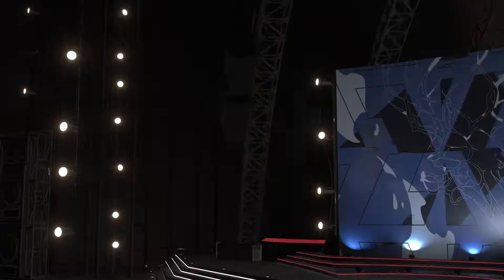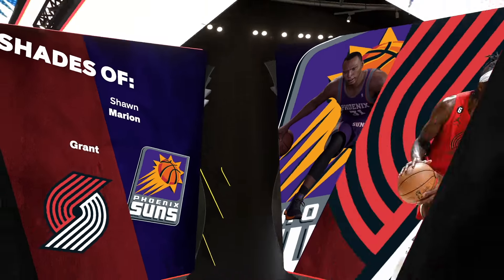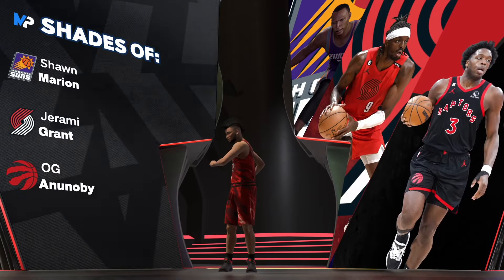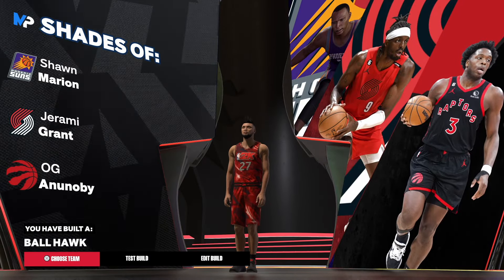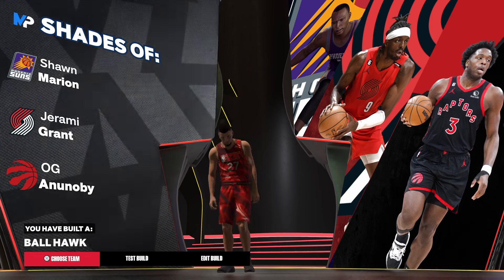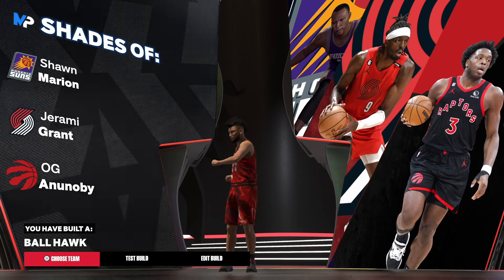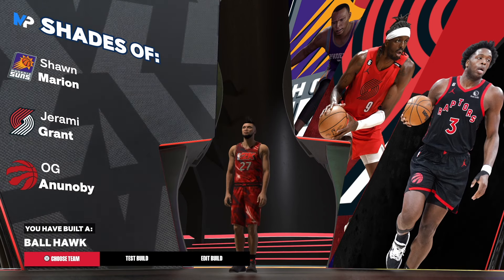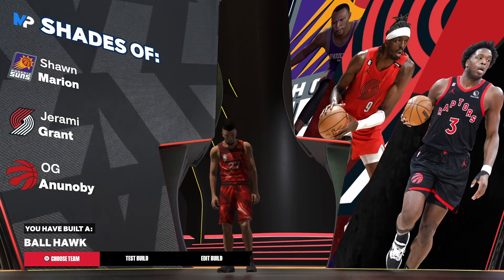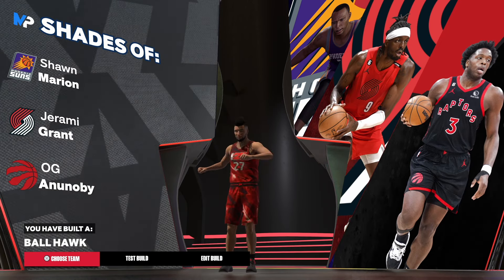Now let's get into the jumpshot bases - are you ready? We have shades of Sean Marion, we got Jeremy Grant, we got OG Anunoby - and the build is the ball hawk, the infamous ball hawk. I thought OG got traded to the Knicks - why hasn't 2K updated that? 2K still has him with the Raptors. Come on 2K, y'all should be ashamed of that. I know OG is with the Knicks - oh my goodness.